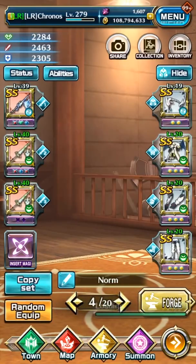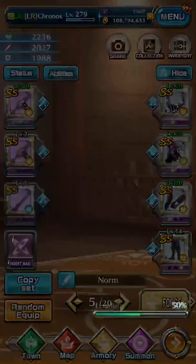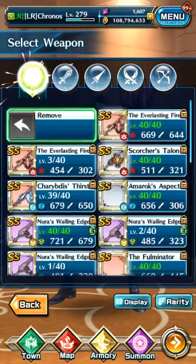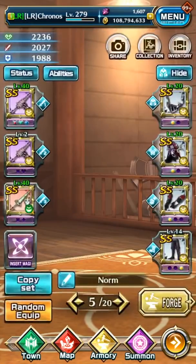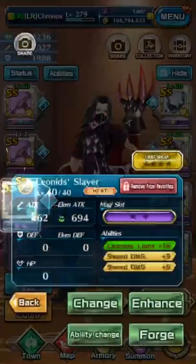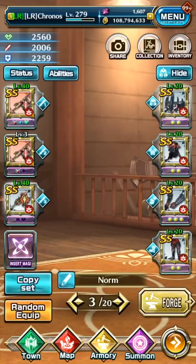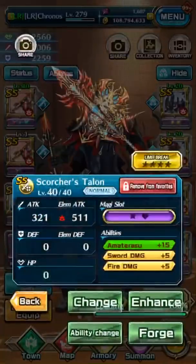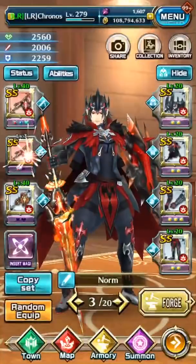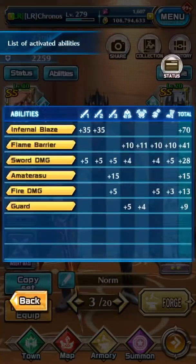So basically, let's say you have this kind of hybrid set and you want to get 7. Let's use a soul weapon — the infrared sword and shield, for example. Each sword and shield gives fire damage, and that's what you want — you're looking for elemental damage and some kind of other boost.